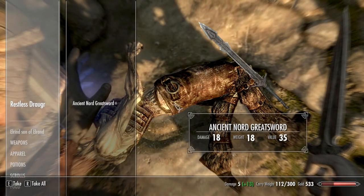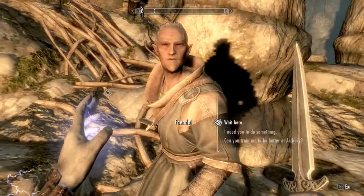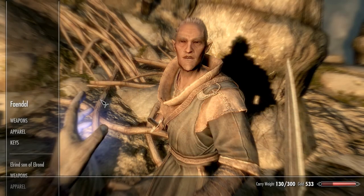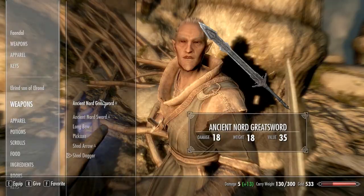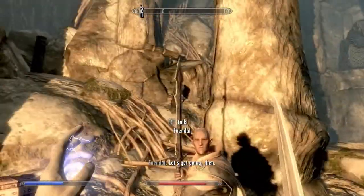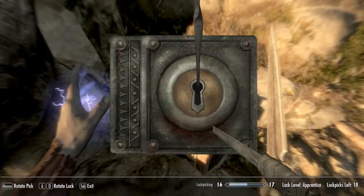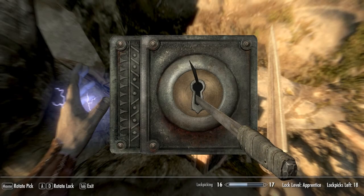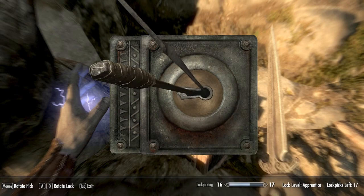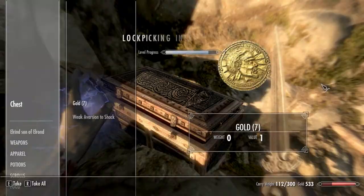Now we wanna pick up his weapon because I want Feindel to use that when he goes into close combat. It's better than the knife he already has, so we're gonna give him the sword. Two-handed sword - that is a really nice sword this early on in the game. And I'll probably go enchant it for him later on so that he gets a little enchantment on it.